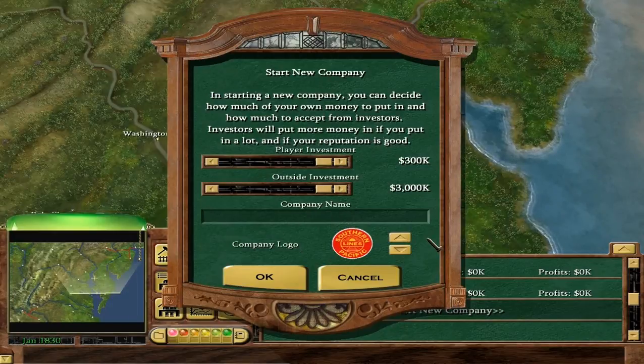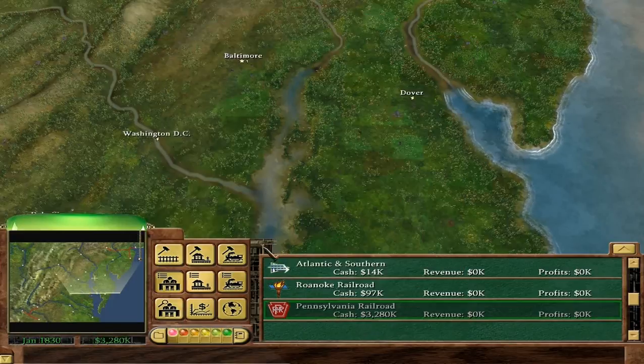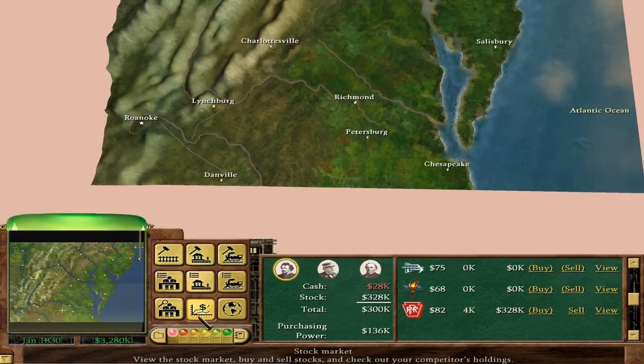We want to go to New York and Philadelphia area. There aren't really a lot of companies around this time, so I think we'll call ourselves the Pennsylvania Railroad - because I know that was around here roughly at this time. We are the Pennsylvania Railroad. We start with a lot of cash - 3.3 million, minus 20,000 for some reason. That's a fortune.